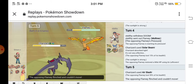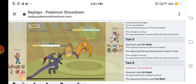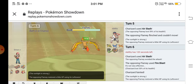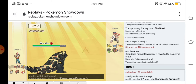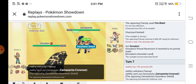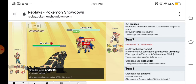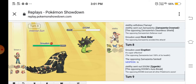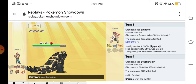I used Air Slash on that Moltres — his Leftovers healed him. I used Air Slash again and missed. He used Fire Blast and knocked out my Charizard. I sent out my Groudon and predicted the Rock Slide but missed anyway. I used Eruption and knocked out his Moltres. He sent Zygarde back out, I used Dragon Claw, and my opponent forfeited. That's the first battle!